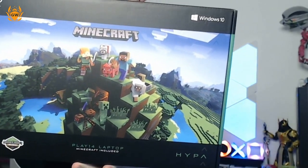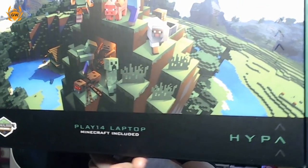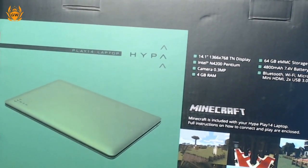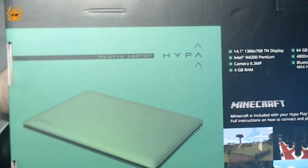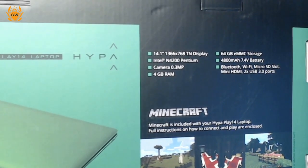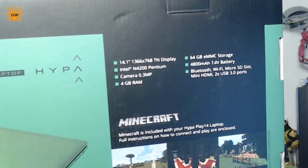So first things first, this box looks super wicked. I love the green colors on it — it reminds me of Razer, but I know it's Minecraft green, and it also reminds me of Xbox. You can see it says 'Minecraft included', which is awesome — right out the gate you know you're going to be able to play Minecraft on this. On the back we can see an image of the laptop, the Play 14 laptop from Hyper. It's a 14.1 inch 1366x768 TN display, so that should be quite a good HD image.